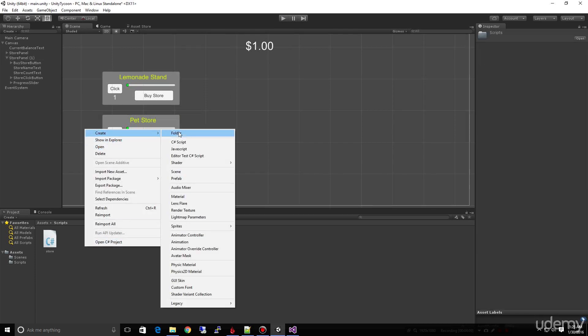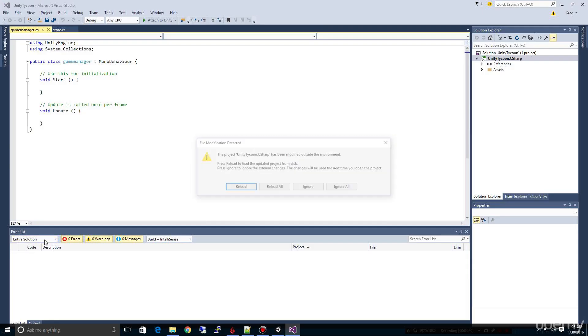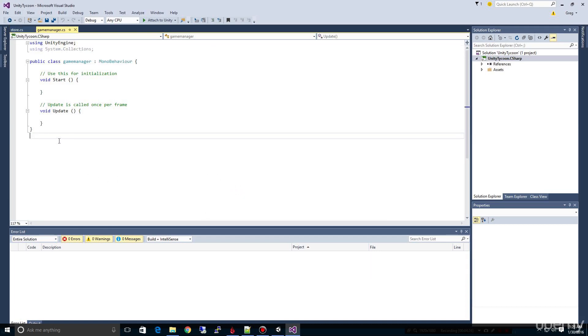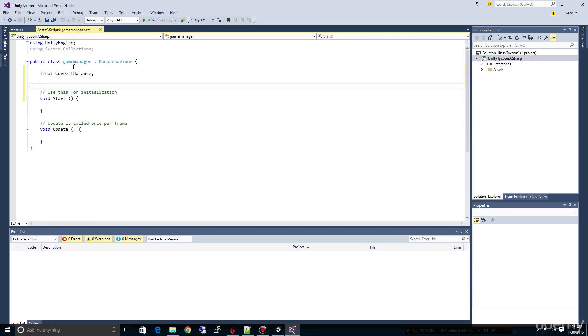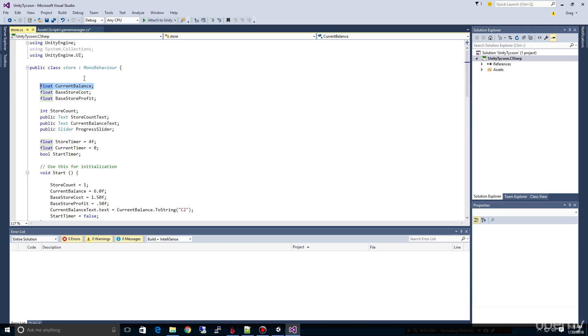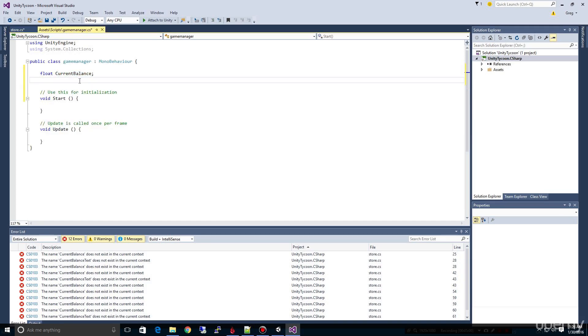Let's go ahead and add a script for our game manager — we'll keep the lowercase naming convention and call it 'game manager' and open it up. We know our game manager is going to keep the current balance, so I'm going to copy and paste that into our game manager. This is the refactoring — we're taking what we know is going to be something for the whole game, which is the balance, and moving it out of the store. We'll get rid of it there as well.